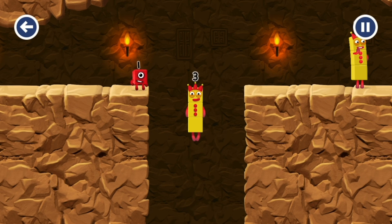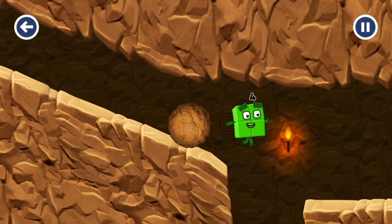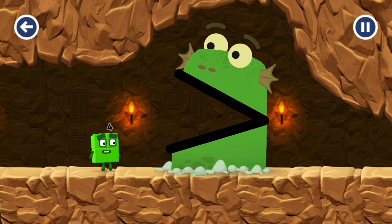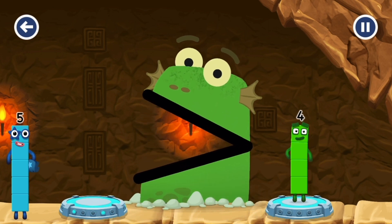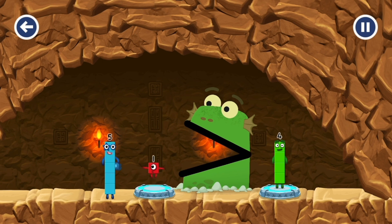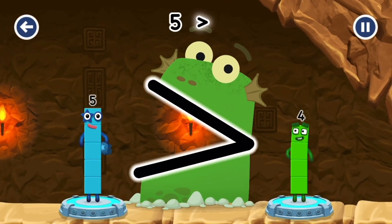Three! Yes! I think three might need one's help to get past that wall. Two. You need a bigger number. One is less than four. Five. You've got it! Five is greater than four.